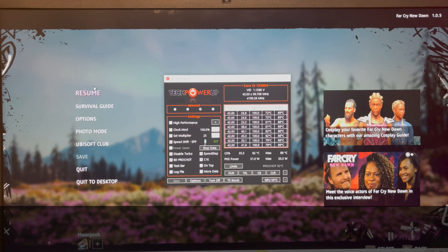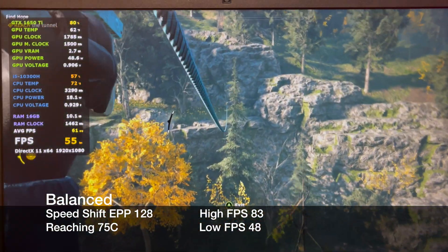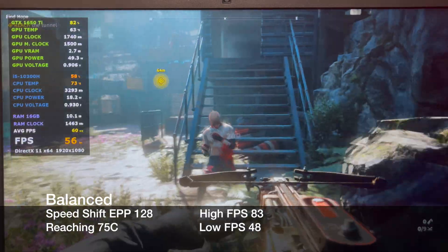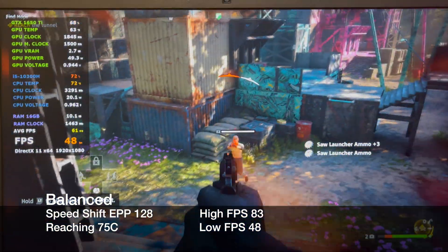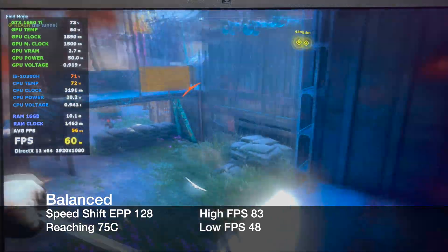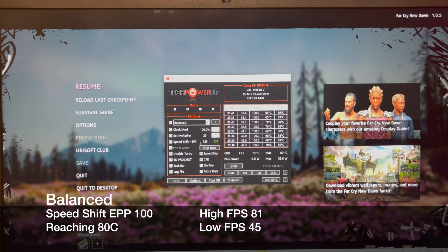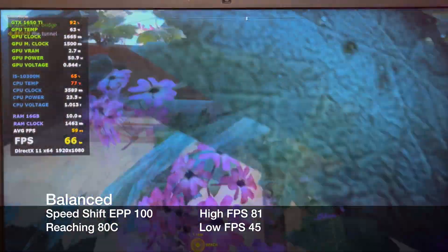Without ThrottleStop loaded, the system is reaching 94C. With balance mode selected in ThrottleStop and a speed shift of 128, I hit 75C. I still have some wiggle room as the CPU clock speeds are lower and I have around 15 degrees to play with. Using a speed shift of 100, the system hit 80C and clock speeds have increased.